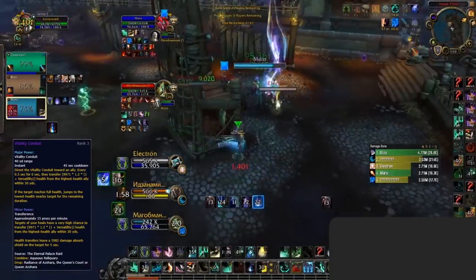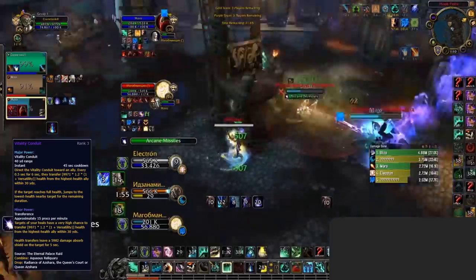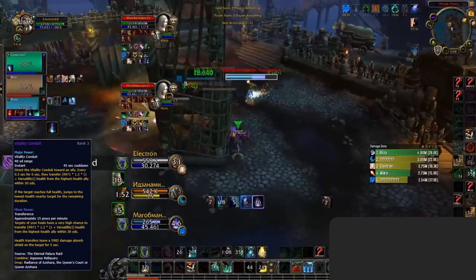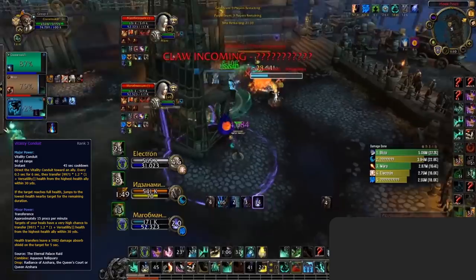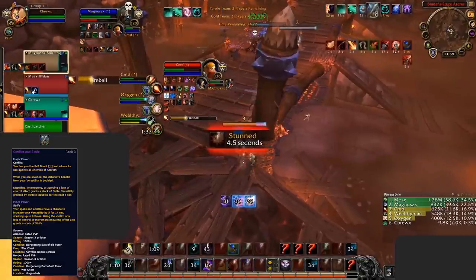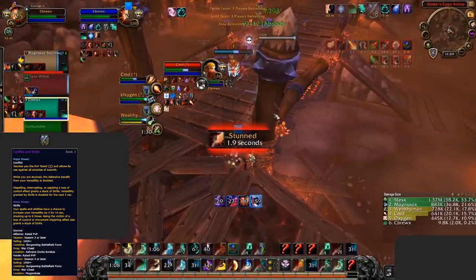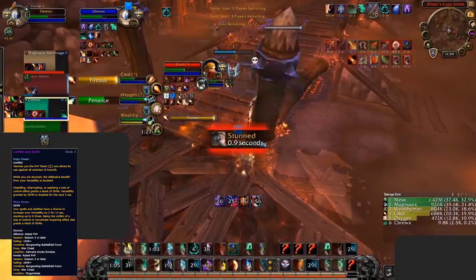Vitality Conduit is going to be the one you'll get the most use out of, being great in almost every scenario whether you're the target yourself or if they're hitting a teammate. Vitality Conduit acts as a pseudo Spirit Link and can be rotated with your cocoon to quickly save your teammates when you're unable to cast. Conflict and Strife is for those times when you're going to be getting focused and Vitality Conduit just doesn't cut it — primarily this gets used versus compositions like Rogue Mage who are looking to kill you inside of a stun.